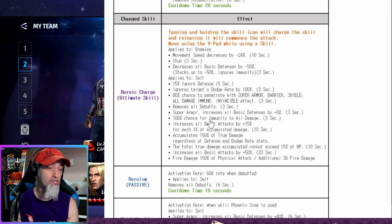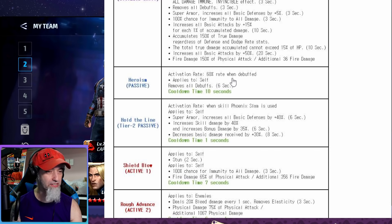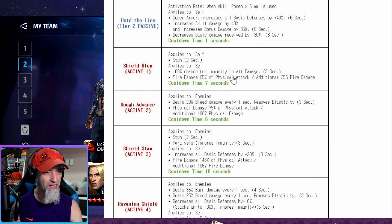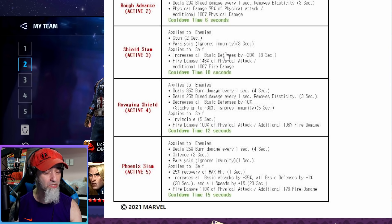He's still got that fire damage now, so he might be pretty awesome despite the tier three. The damage accumulation is still based on damage you take — same old setup. His tier two passive increases all basic defenses by 40 and skill damage by 40. Skill one gives him three seconds of immunity — same as before — and he applies paralysis which works in regular world boss.